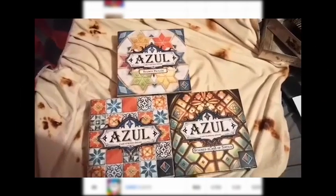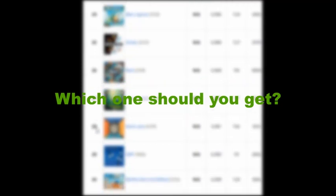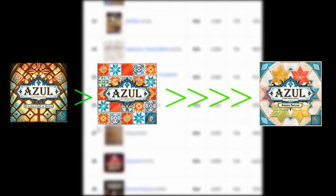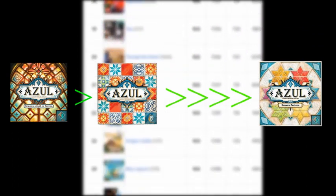Azul currently has two sequels, and I happen to own all of them. So in this video, I would like to compare the three and tell you which one you should get. We have vanilla, Sintra, and Summer Pavilion. I like Sintra the best, followed by the close second vanilla, and then the extremely inferior Summer Pavilion. I absolutely disliked Summer Pavilion — I already got a buyer for that game as we speak.